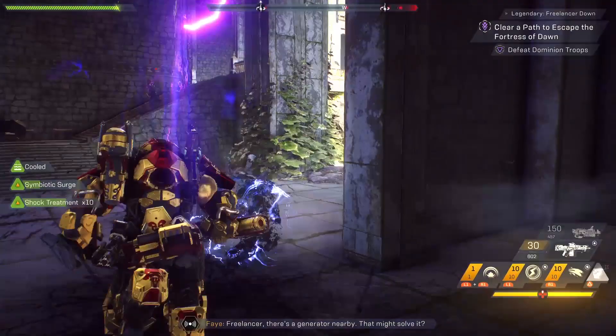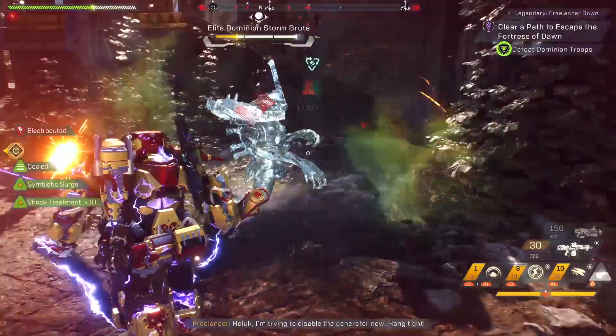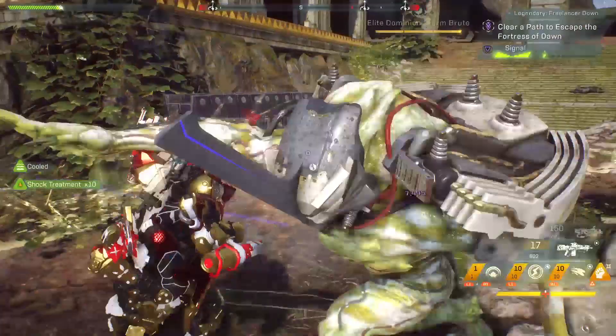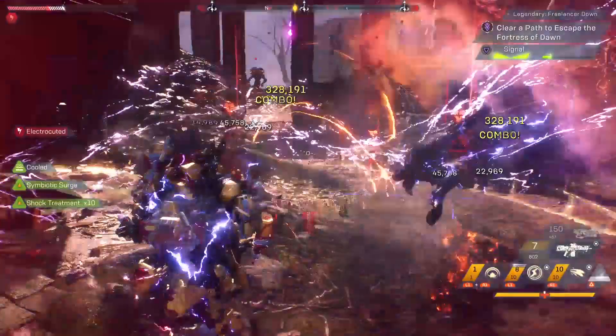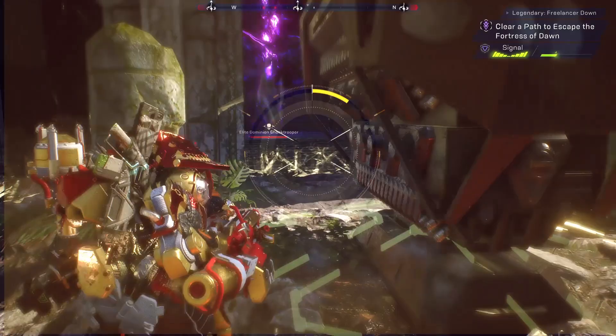We've had the same types of enemies, and even with the pirates coming on board they just look like a fusion of Scar and Outlaws — humanoid, which makes sense since they're human. But I'm hoping they'll introduce new enemy types with different weak spots, not just the head. For example, the Vex in Destiny have a weak spot in their stomach, so you're not always just aiming for the head and hoping for the best.